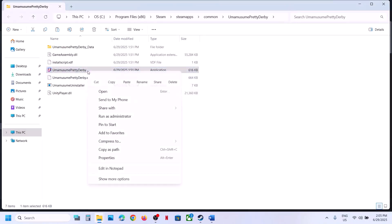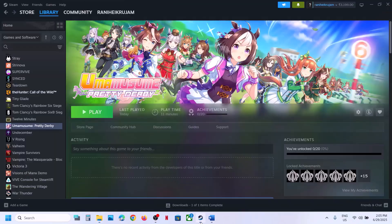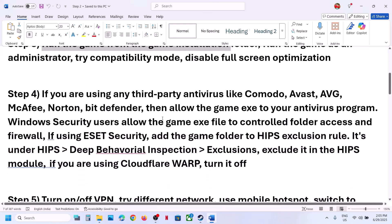Still not working? Put a check on Disable Full Screen Optimization, hit Apply, click on OK, and launch the game. If after putting a check on all these boxes it is still not working, you can uncheck these boxes, hit Apply, click on OK, and follow the next step.